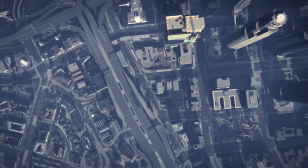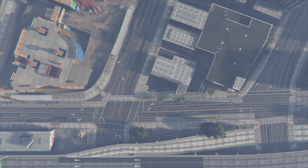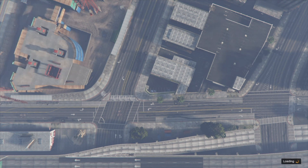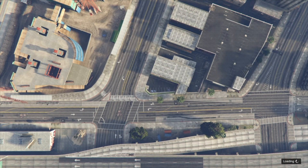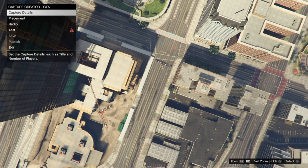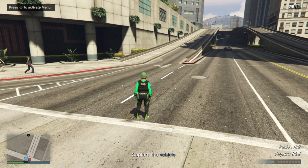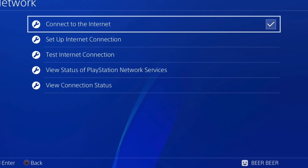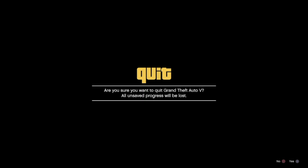Load up the capture you created previously, whether it was for the teleport glitch or this one. Go to Load Creation, go into your saved ones — I've named mine 'RA' for Recent Activity. Once we're in here, go ahead and test it: test Team One. Come down on foot. When you're on foot, hit down on the d-pad, then press and hold down on the d-pad and select a single player character.